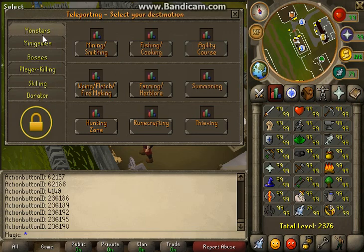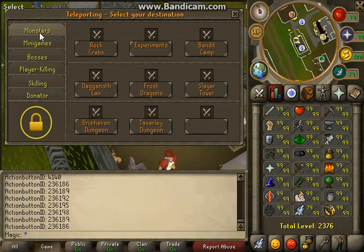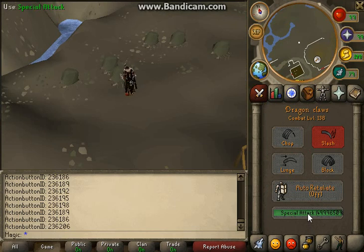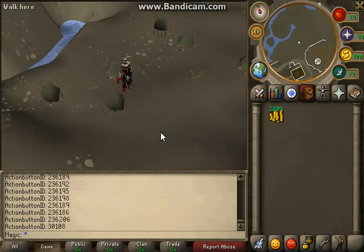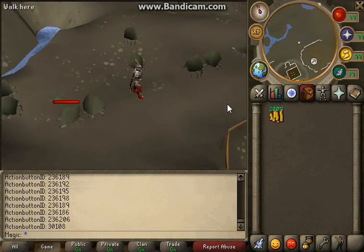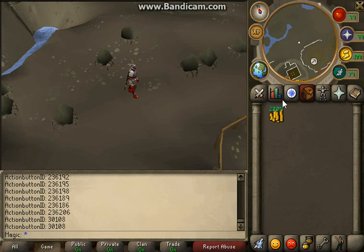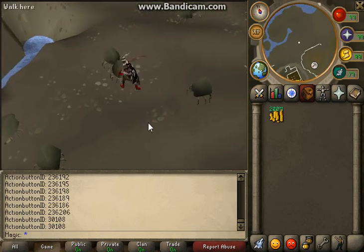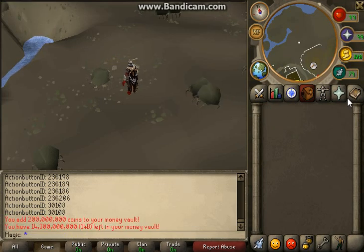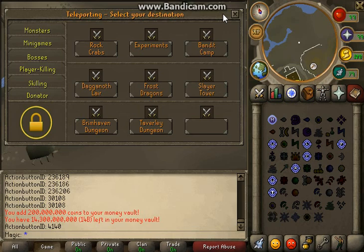There's also a donator tab which you have to be a donator to view, so we'll keep that a secret. Over at rock crabs, let's test out this spec — oh, that was a pretty big spec! As you can see, perfect dragon claw spec — all that good stuff.